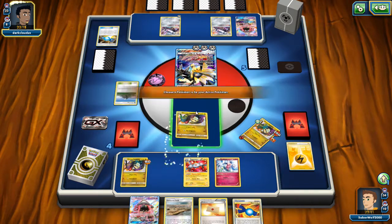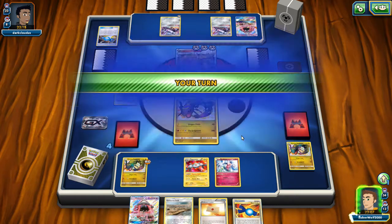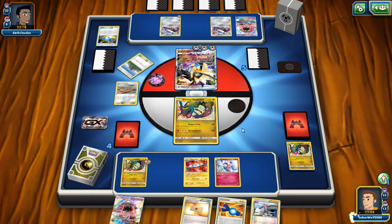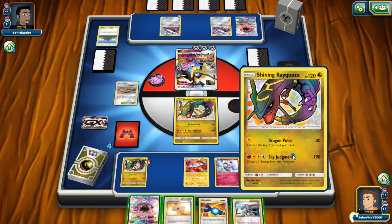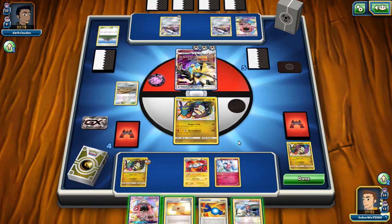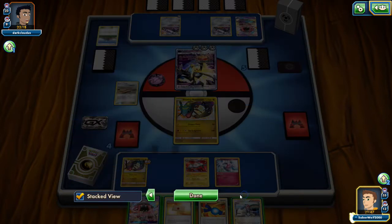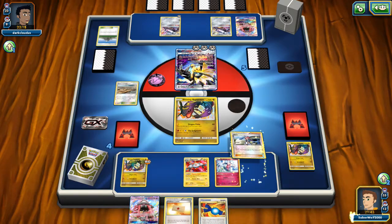My opponent used the GX attack kind of out of desperation — he realized he had to get a knockout, and it's the only move he can make. Surprisingly, didn't have enough Energies, didn't have the fourth one. It should be easier for him to have Energies. They have the Mount Coronet Stadium too, but I got rid of that for my Stadium because I know they really rely on it. We're still in a pretty good position.